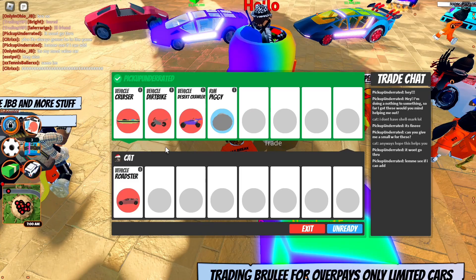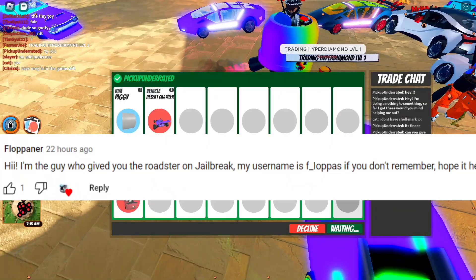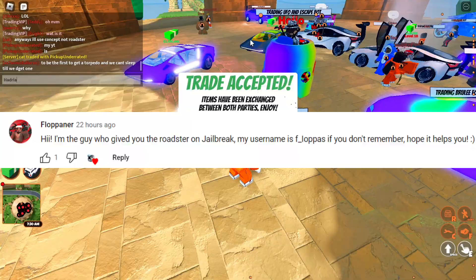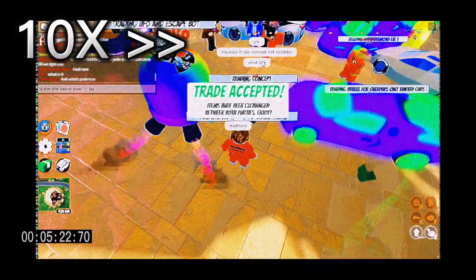I'm trying to get a roadster here, trying to pay as little as I can, and I end up doing a desert crawler and piggy rims — which is crazy, because I got the piggy rims for a classic. So pretty much just giving a desert crawler and a classic for a roadster. This guy is crazy — he commented on my latest video, I'll put the comment on screen here. Shout out to this guy, he's an absolute legend for helping me out. Please go check him out and give him all the love he deserves. That guy has helped me out a lot in this journey so far.